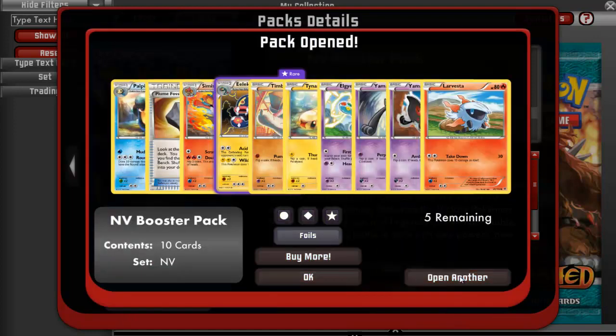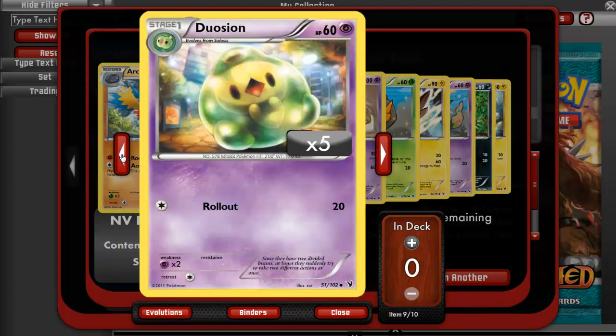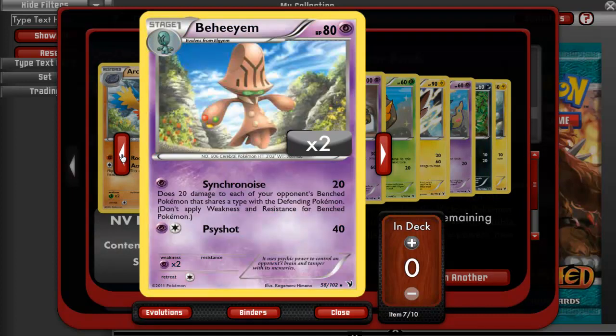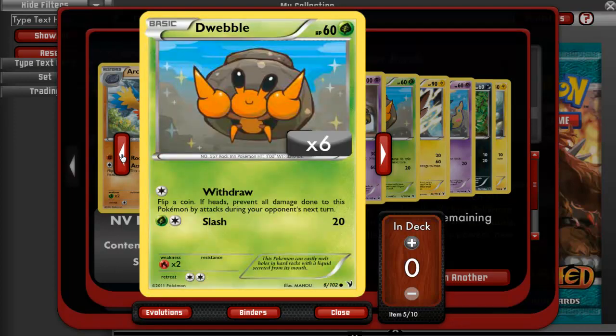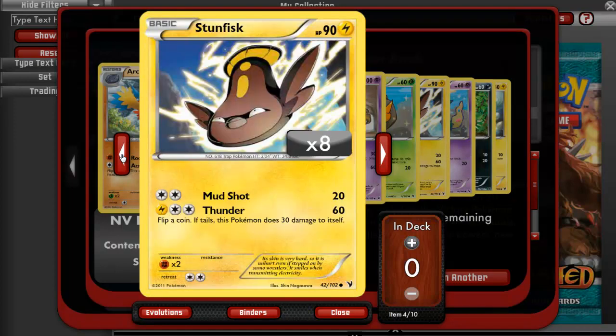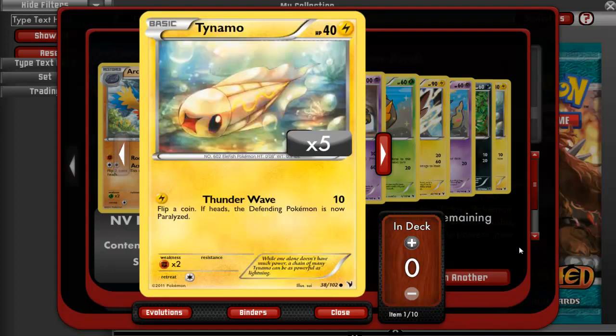Open another pack. We have an Archeops, a Duosion, a Simiseer, a Beheeyem, a Garbodor Hollow, a Dwebble, a Stunfisk, a Trubbish, a Deino, and a Tynamo.